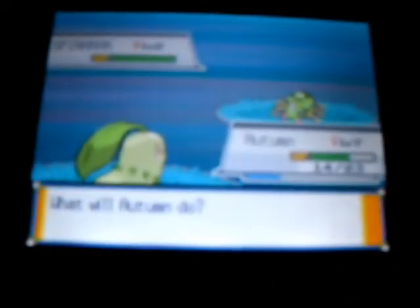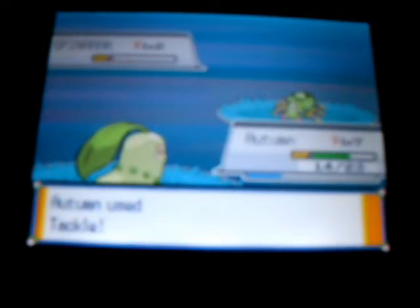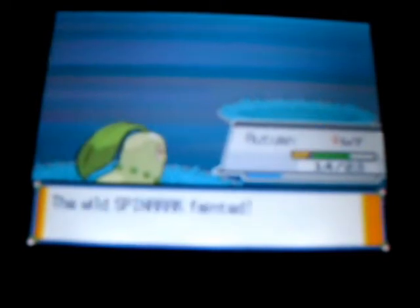Here's a new Pokemon — Spinarak. This is a Bug/Poison type, which is not very good. Its evolved form is a little bit better, but I don't think it's too great a Pokemon, especially since neither Bug nor Poison types are that useful in this game. There's also an apricorn tree right here — that is a pink apricorn. So we have one green and one pink.